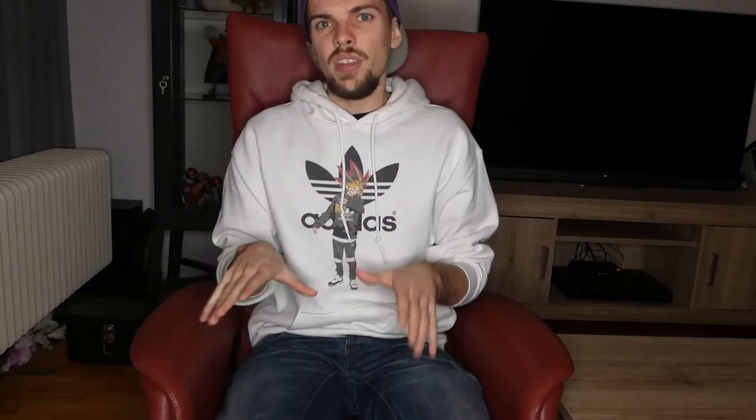Let's go right into it with the sixth best color — or I guess the worst — which is green. What I think about green is it has a lot of cards that are potentially really strong, like Togomon, Palmon, and Terriermon. They all have this effect where if you digivolve or play them, you can reveal cards from the top of your deck to add certain cards to your hand, which I think is really powerful since Digimon doesn't really have actual searching from the deck yet.